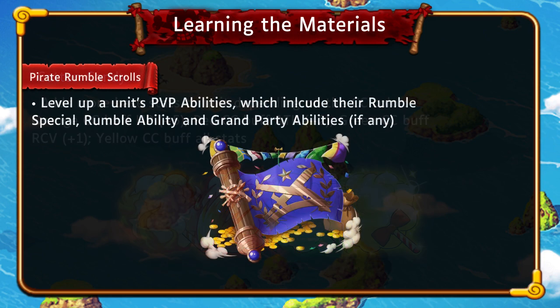The next thing we're going to talk about is Pirate Rumble Scrolls. These scrolls are used to level up a unit's PvP abilities, which include Pirate Rumble abilities, their Rumble abilities, and their Grand Party abilities if they have any. They come in all colors and three rarities — bronze, silver, and gold — all giving varying amounts of EXP. You can mainly get these through playing Pirate Rumble itself and through Chopper Man missions.